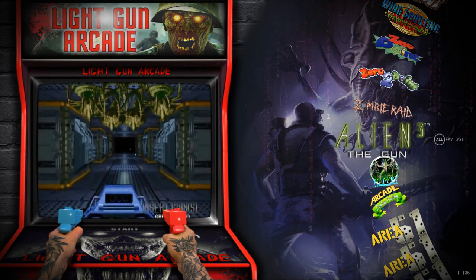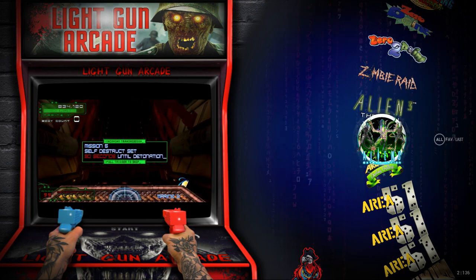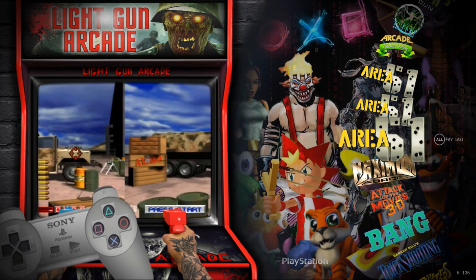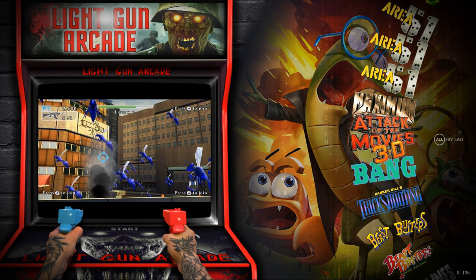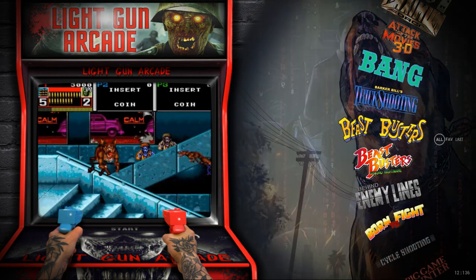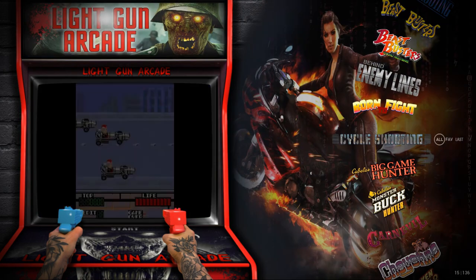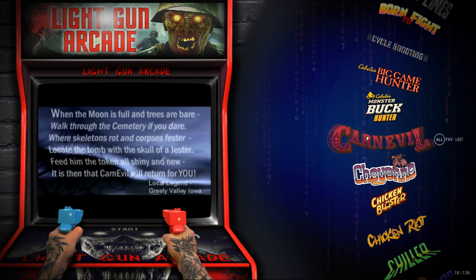We've got Alien 3: The Gun as a MAME game, Aliens Extermination for Techno Parrot — you can see the parrot on fire icon in the bottom center. There's Arcading Shooting Gallery, Area 51 in MAME, Sega Saturn, and PlayStation versions, Maximum Force in MAME, Attack of the Movies 3D on Nintendo Wii, Bang! Trick Shooting on Nintendo, Beast Busters and Beast Busters Second Nightmare both as MAME games, and Behind Enemy Lines with a crosshair shooter.